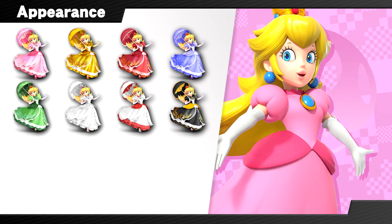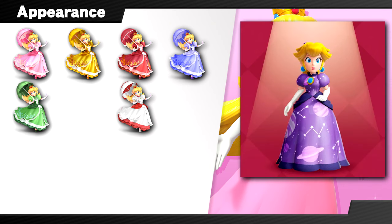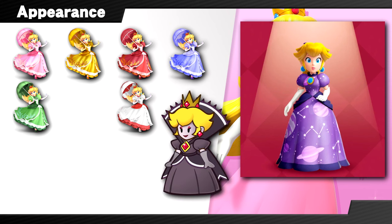Her fire Peach alt gains an original pattern with a fireball theme. As for the other two, I gave them a complete facelift. The wedding dress alt was very similar to fire Peach, so I chose to replace it with a certain purple dress sporting an outer space themed pattern. And her last alt references a completely different game now, with a black and dark grey dress and a red diamond brooch, but no extra frill behind her head and no change to her hair or skin tone. A nod to a time when Peach was... not herself.